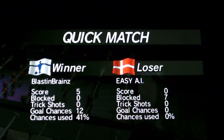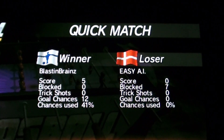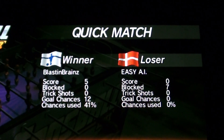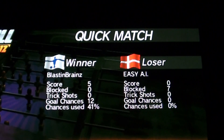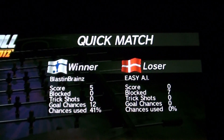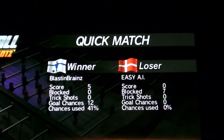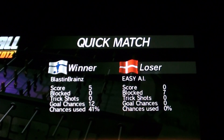Quick match — it tells you what you did: the winner, the loser, and the stats after the game. My gamer tag is Blastin' Brains and the score was five — obviously I won. Block shots: zero. Trick shots: zero, because I don't know how to do them. Goal chances: 12, and 41% chances used — so I was wrecking them. Their score was zero, blocks seven — pretty good. Trick shots: zero, goal chances: zero, chances used: zero.